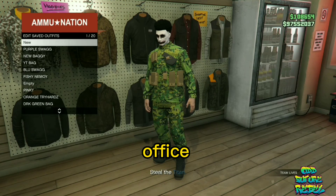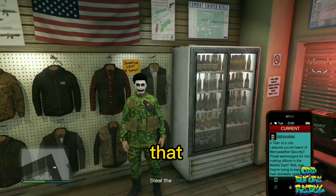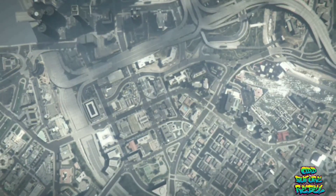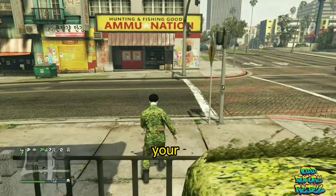Back out of the outfit section, pull up your phone, and quit the jobs list like I'm doing. That should spawn you into a random GTA 5 Online lobby. Once you spawn in, you should see no gas mask on your saved outfit once again.